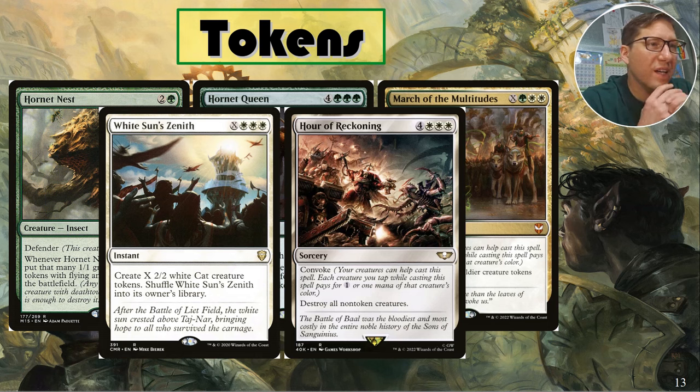Hour of Reckoning — this is not a token generator, it's the opposite: it destroys everything except for tokens. It also has convoke, so you can tap your tokens to cast this. It is seven casting cost, which is high even for a board wipe, but it's destroying everything except tokens. So unless they're also playing a token deck, you've basically done a one-sided board wipe. Really kind of mean, but fun.